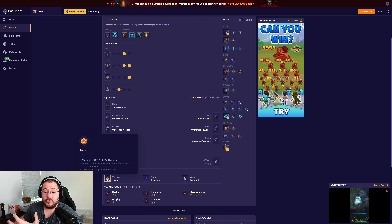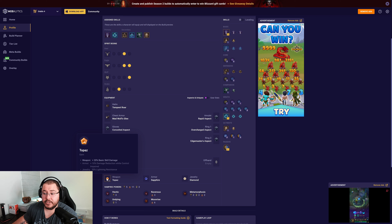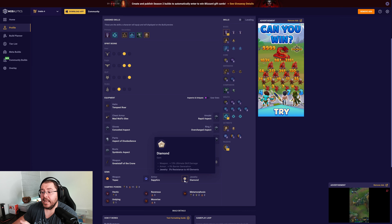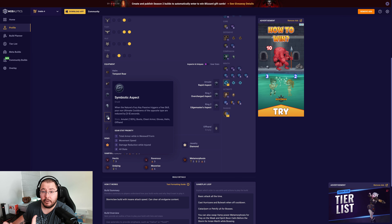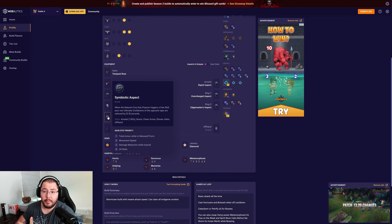For gems: Topaz on the weapon to increase basic skill damage, Sapphire on the armor for damage reduction while fortified — we'll always be fortified because of Earth and Bulwark — and Diamonds on jewelry for resistance increase, because capping resistances is important this season. Also noteworthy: make sure your boots reduce evade cooldown off basic skill usage so you can constantly use evade to maintain unstoppable.